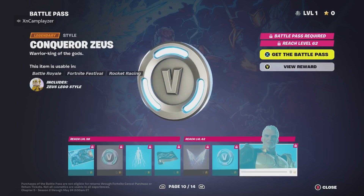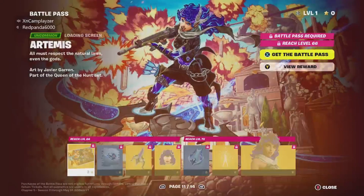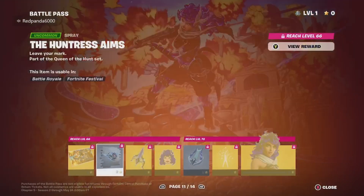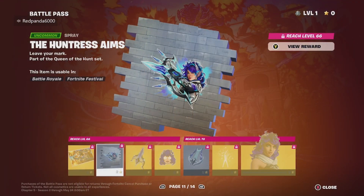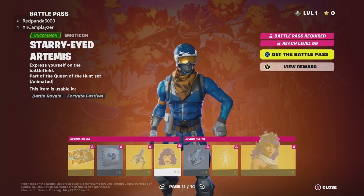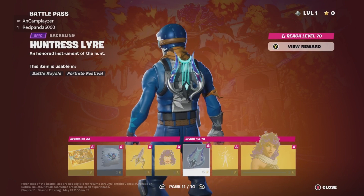Old Blade — 100 V-Bucks. Zeus — we have more things, let's speed this up a little bit. Pretty nice loading screen, the place is on fire. Nice pickaxe. I don't really get into emoticons but we have this pretty cool one.